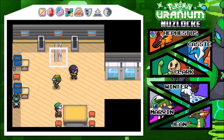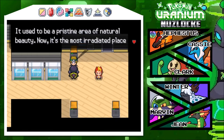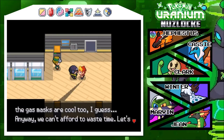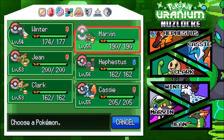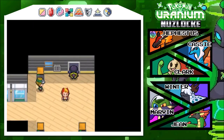Oh my god, look at me - I look like I'm ready for snow or something. We're headed to Route 8, the wheat fields. It used to be a pristine area of natural beauty, now it's the most irradiated place in Tandor. Quick update on my team - I did train a little bit. We have Winter at level 54, Gene at 53, Marvin 55, Festus 56, Cassie 55, and Clark 53. The only pokemon I'm not as scared for is Marvin because he's part Steel type - everyone else is four times weak to nuclear, and that scares the hell out of me.